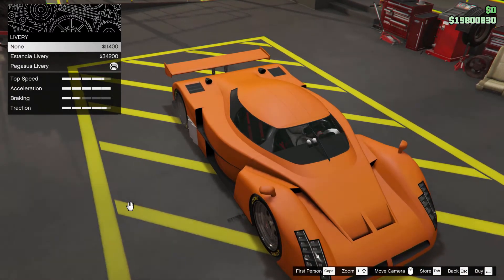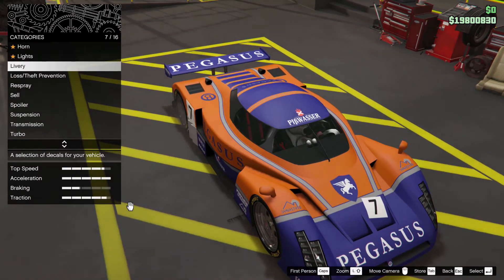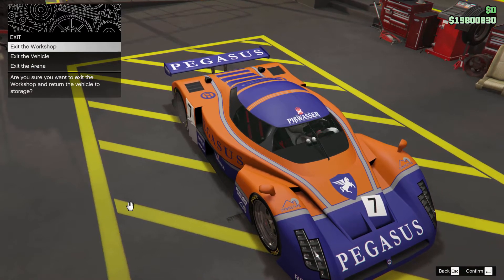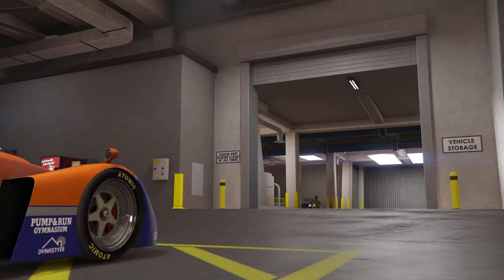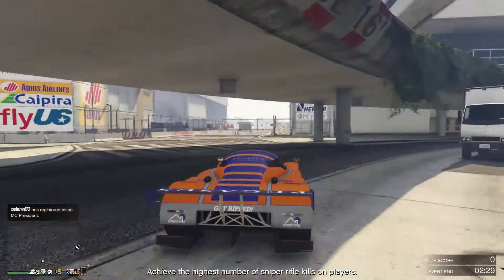Let's have a look at the livery. You've got two options, and they're both not as good, in my opinion, than having a plain colour. But we're going to stick with what we got, because that's what we got from the casino — we won it today by doing the four-second trick. Check out my video for that.